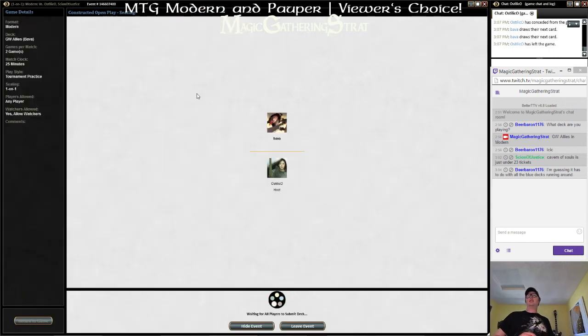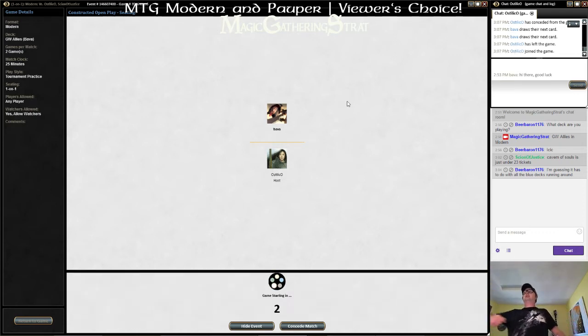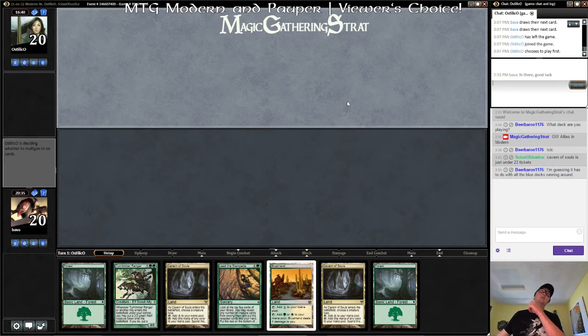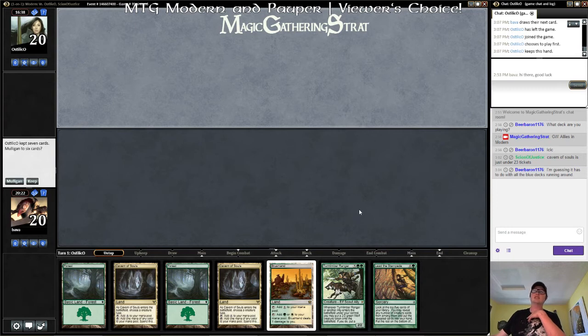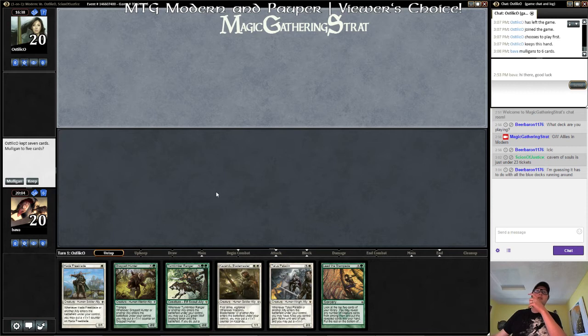I think we're still at the sideboard that we want — the list the way that we want it for this matchup. He just takes the lead with an Inquisition or a Thought Seize, and we've got like nothing in this hand. There's no early pressure here. The Turntimber Ranger's way too slow, right? Even Leads too slow. I think we need to mulligan this — try to get something with a little action.